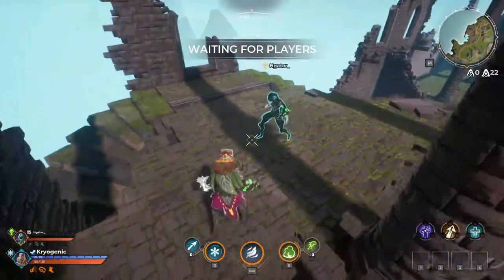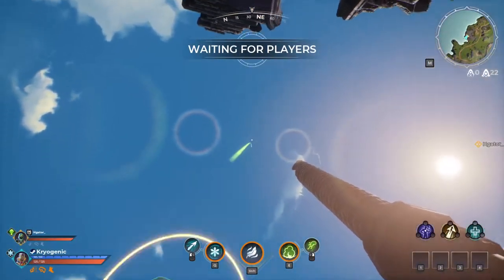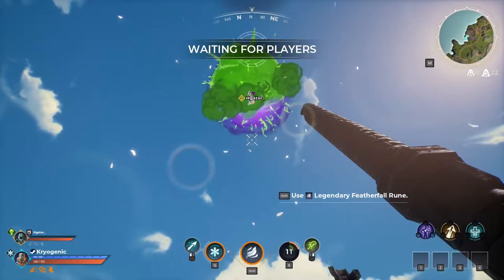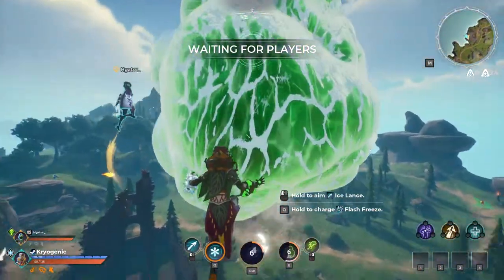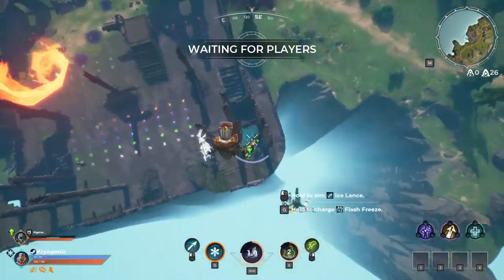So the way that we can get to maximum height is this. Someone feather falls, then we throw a gas ball at them, and they fall back down, freeze it, and then feather fall again. Holy crap — oh, someone burned it, but you get the general idea.